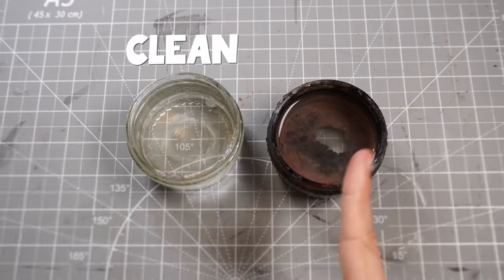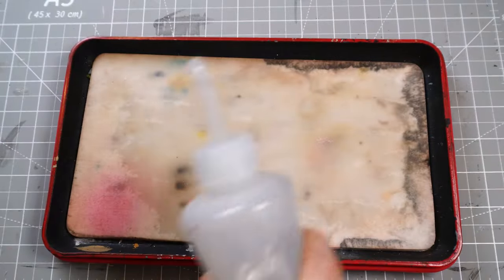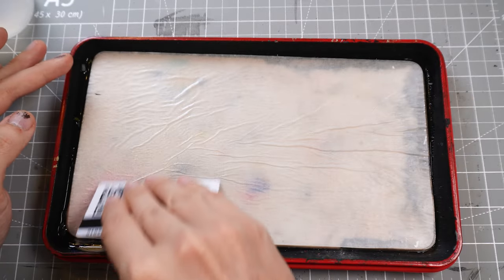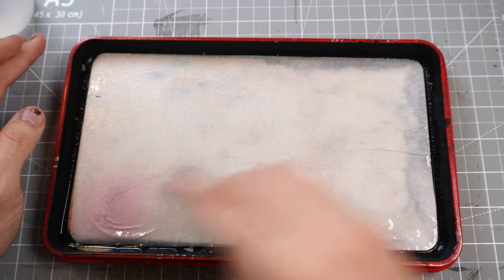Here we have clean water, a tub for your dirty water, kitchen roll, wet palette — get it wetted up, get your sheet on, get all the wrinkles and the kinks and the knobbly bits ironed out with either a card or anything of a similar flat thin surface.